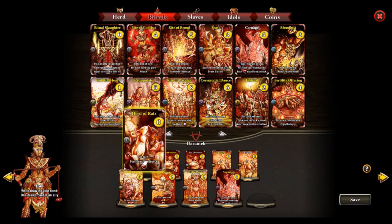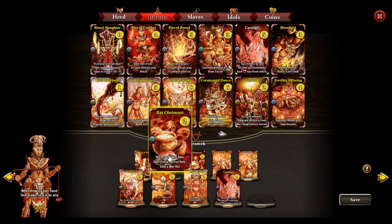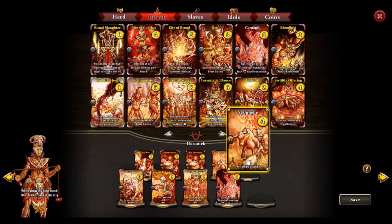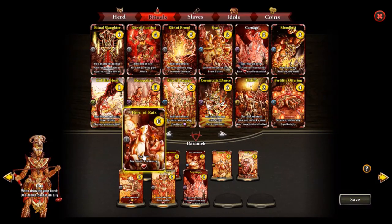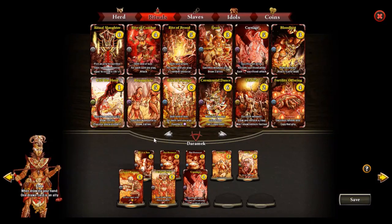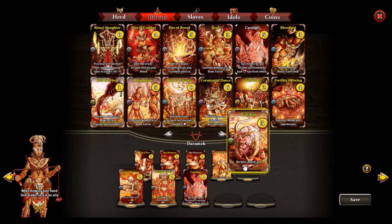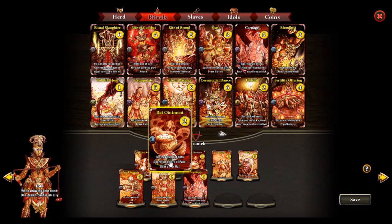You want the ability to have Heard of Rats into Rat Ointment on the first turn, but you don't want to make your deck — and actually your bank — so inconsistent only for that first turn combo. For the same reason, a second copy of Stampede is probably unneeded. If we go for a Heard of Rats strategy it is probably a really long game where we deny our opponent resources and win by board presence, without needing extra spells.